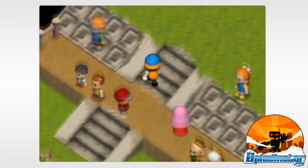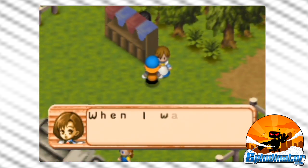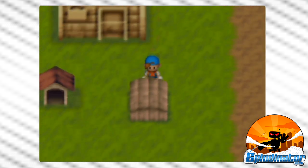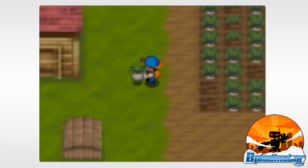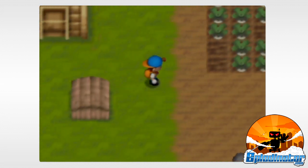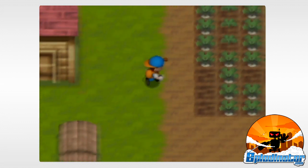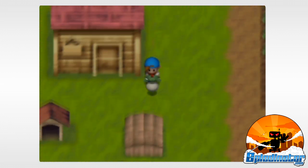There are also many other NPCs, and even animals, to befriend and build rapport with. Each day, you rise with a quick meal of rice balls before heading out into the field for a long day of toil. Or not. Sure, it's important to feed your animals and water your crops, but there's also just so much else.